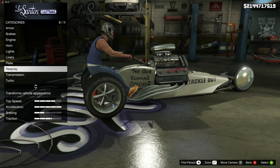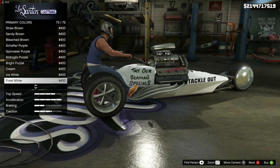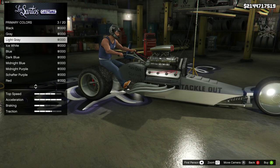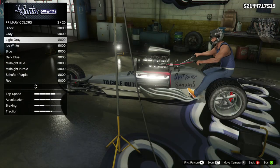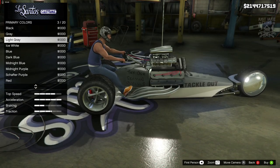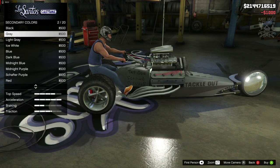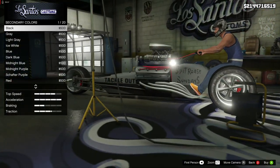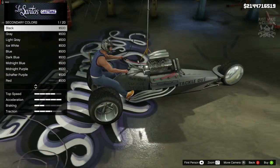It's gotta be either 'Real Cunts' or 'Spit Roast Sundaes' — but I think it's gotta be the 'Tackles Out' one just because it's funnier. You've also got 'Try Our Semen Specials' and just because of that I'm going to purchase that livery — it's gotta be done. We're going to skip the plate, then we've got the respray primary color. I think a matte color might look really cool on this, so we're going to go matte.